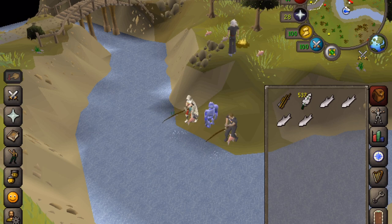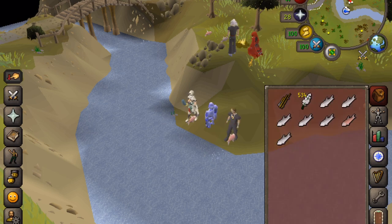It depends on your end goal. If you want to increase your cooking skill then this is quite a good way, and then you could drop the fish, bank them, or sell them. But you could also just straight out drop them — you would just use this button here and then you can drop all of your fish like that.